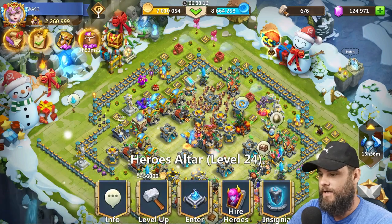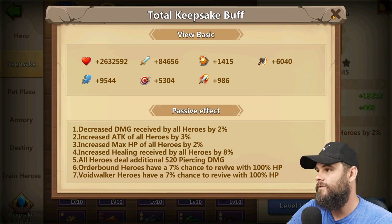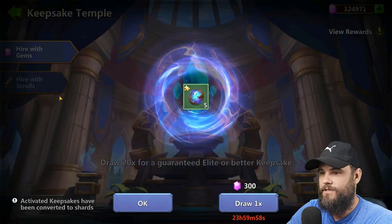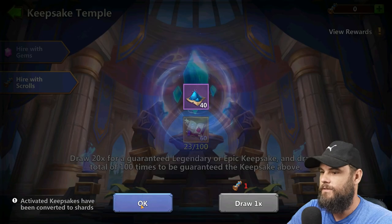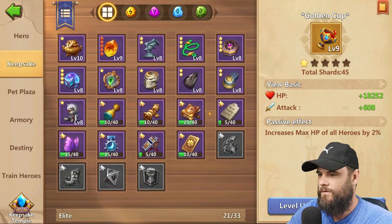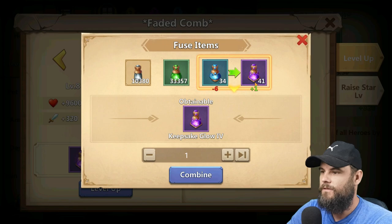Before that, I want to go and spend the keepsake scrolls I have. Let's go into keepsake. My keepsake is looking good — 2.6 million additional HP with 84,000 additional attack. I'm still working on accuracy and stuff like that but I need other resources to get there. Now we have 10, so let's do that. Done. Everything is maxed to where it can be — I need more of everything.